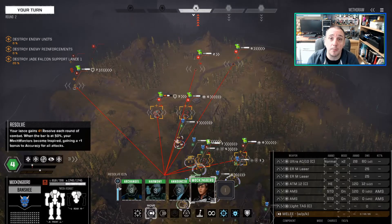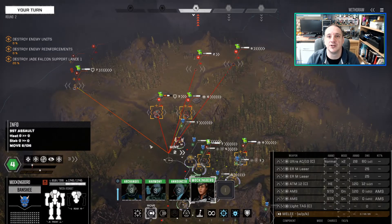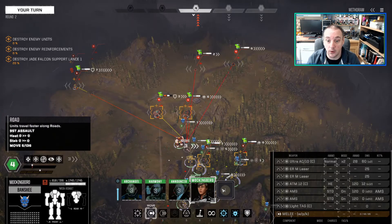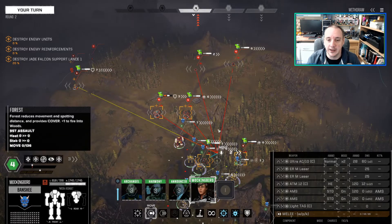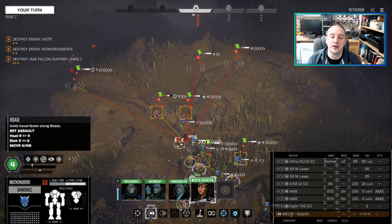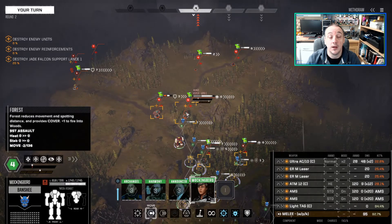There are occasions for that, but for the most part you really want that bonus accuracy from keeping resolve at or above 50%. As long as the bar doesn't drop below 50%, each MechWarrior gains plus one accuracy. Factor that in on top of your optimized mechs, your lower arm actuator bonus, and your laser accuracy bonus - the biggest thing you struggle with early on is accuracy, and anything that increases it is invaluable. Precision Strike is good for one big hit, but try your best not to let morale drop below 50%.